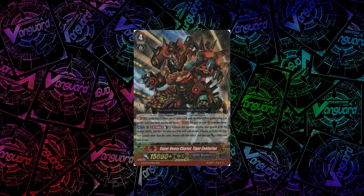For Spike Brothers, we have Super Heavy Chariot, Tiger Centurion. As a once per turn skill, you can count as 1, choose any number of your rearguards with a charge ability, and they become charging until end of turn. Then you choose up to 5 of your units that were not chosen for the charging effect, and they get plus 2k. So for example, you charge your 2 front rows that have charge, and your 3 back rows that don't just get plus 2k.